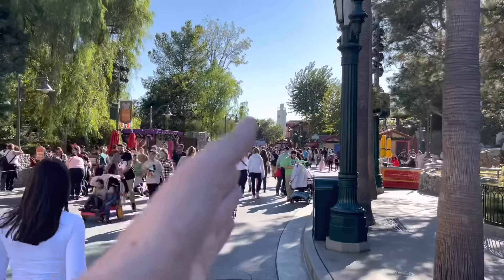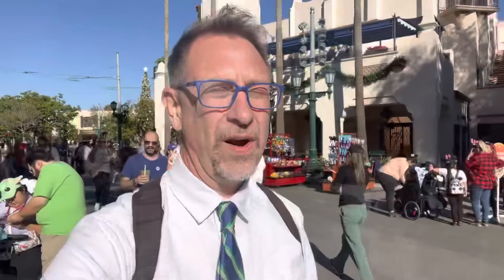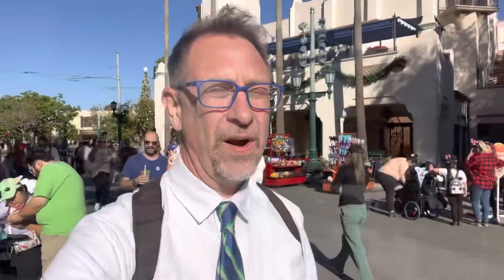Here I am at the top of Buena Vista Street, pretending we're doing rope drop. You can rope drop and go straight to Soarin' — it takes about 25 minutes at opening versus 35 to 45 minutes during the day. For Midway Mania and Incredi-coaster, walk all the way down, past Avengers Campus, past Cars Land, past Pacific Wharf, and go right into Pixar Pier.